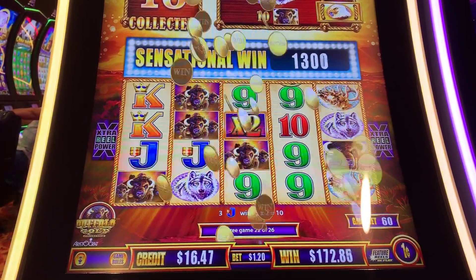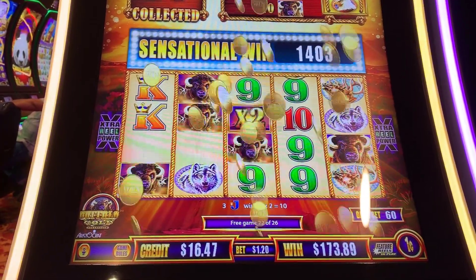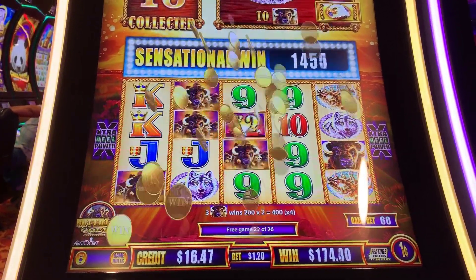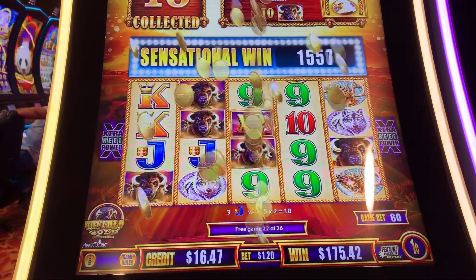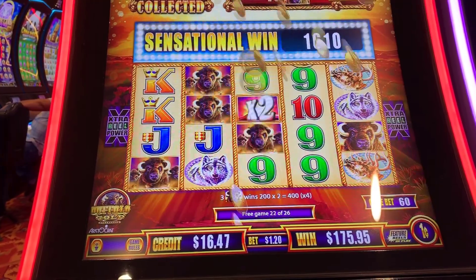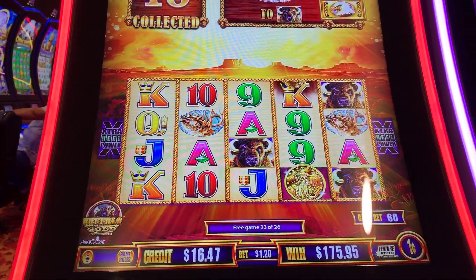My neighbor just got a big hit. I can't see the amount but she got three multipliers and it's 12 times. She got a full screen of Buffalo and a full screen of Elks. All right, so we need more coins.